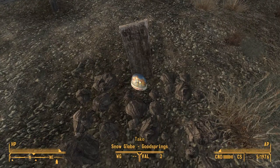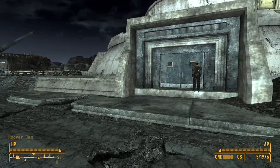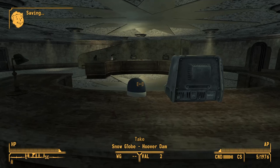The first snow globe is here in Good Springs Cemetery, right across from your shallow grave. The second one is right inside the Hoover Dam Visitor Center, just sitting on the front desk for you.